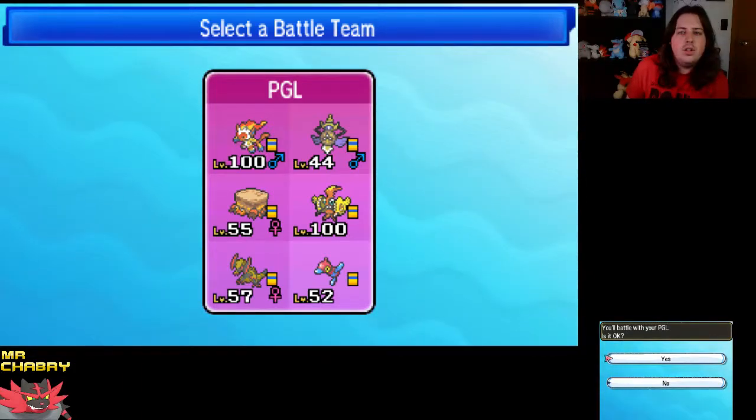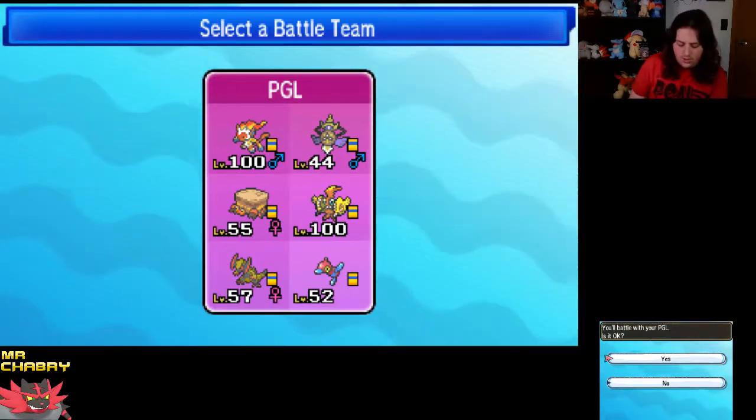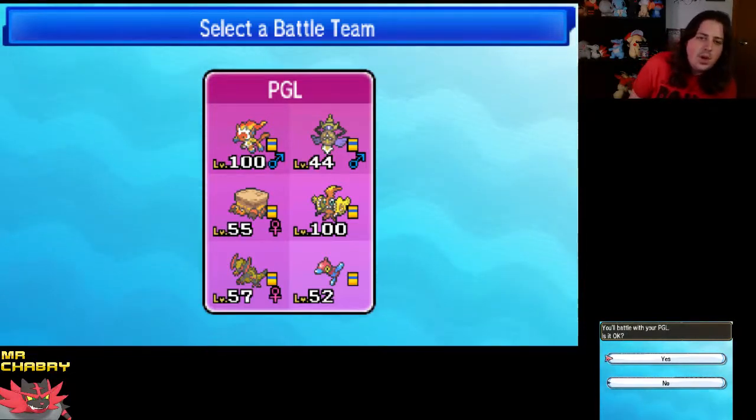We've also got Aegislash with Shadow Ball, Substitute, Toxic, and King's Shield. Crustle with Shell Smash, Counter, Rock Blast, and Rock Wrecker. Tapu Koko has Dazzling Gleam, Thunderbolt, Thunder, and Echoed Voice.